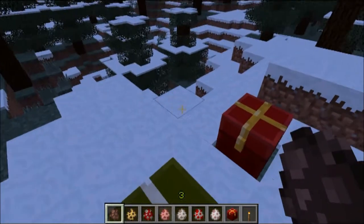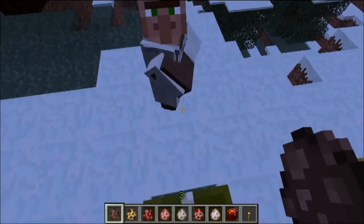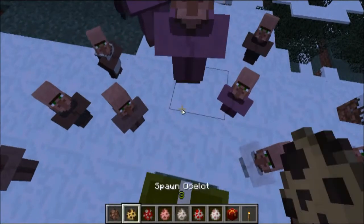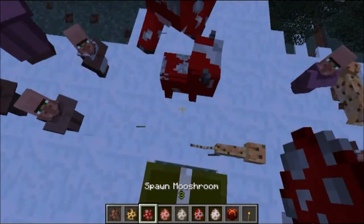But if you are using the spawn eggs and you hold down when you click, you end up spawning a bunch of children as well. So you can pretty much spawn children of anything that really can have children in the game.